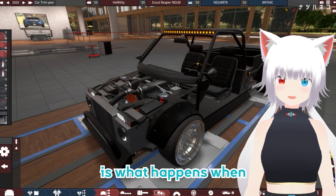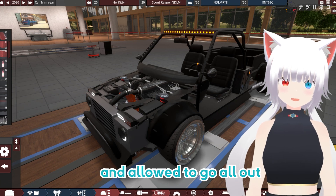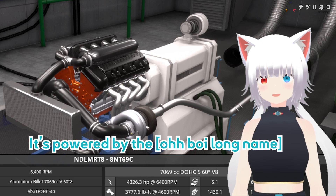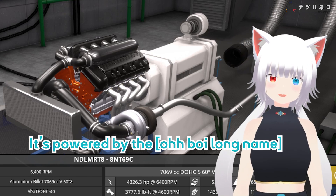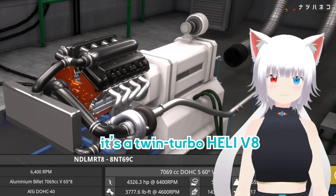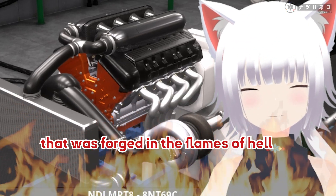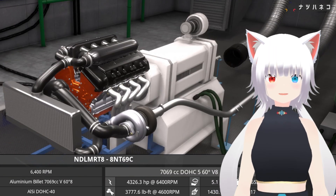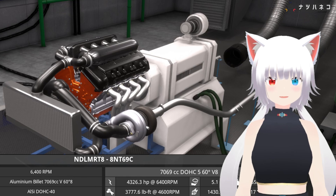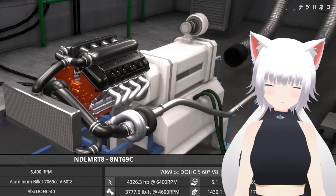This truck with a face is what happens when Hellkitty engineers are freed from the basement and allowed to go all out. It's powered by the NDLM RT8-8NT69C — a twin-turbo heli V8 that was sent straight to hell. It produces 4,326.3 Hellkitties and 3,777.6 pound-feet of hell purrs.